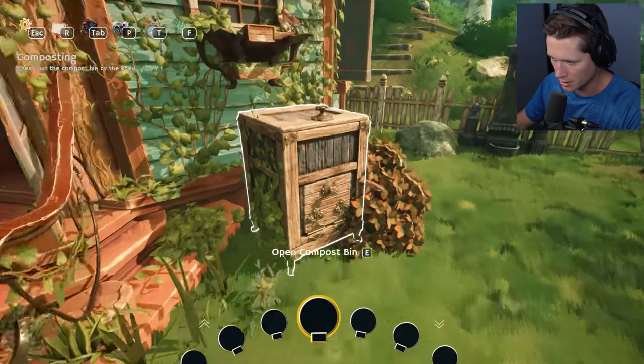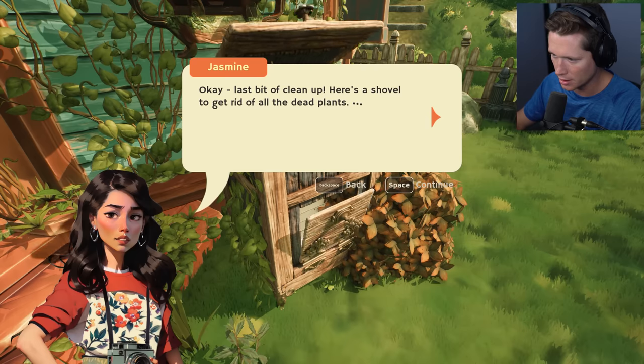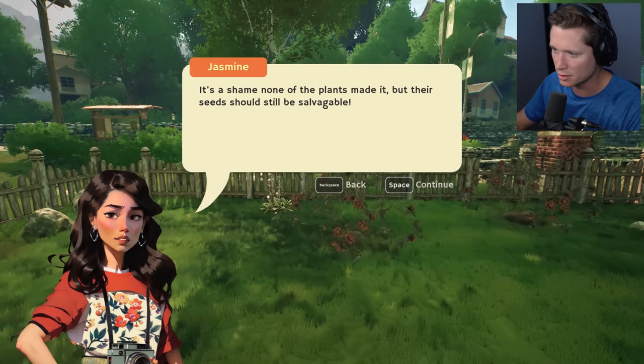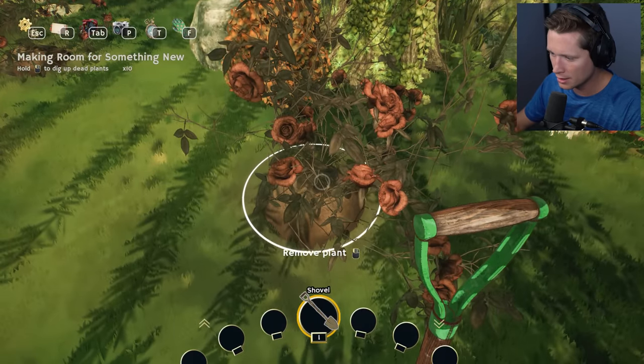This makes a prettier garden. Is this our compost bin? We could open this up — I'm going to put our composted leaves in there. Beautiful. Last bit of cleanup — here's a shovel to get rid of the dead plants. It's a shame none of the plants made it, but their seeds should be salvageable.